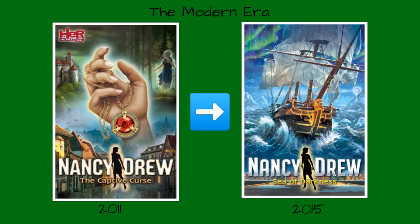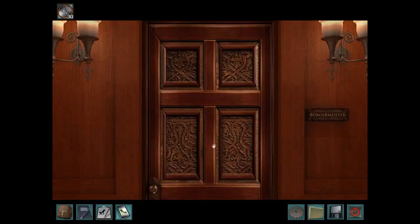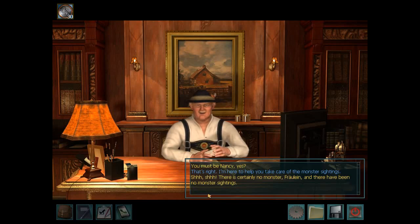Third, the Modern Era. This era spans from The Captive Curse, released in 2011, to Sea of Darkness, released in 2015. During this four-year period, Her Interactive released nine mysteries. This era is characterized primarily by beautifully designed and animated characters and locations, long mysteries, complex storylines, and relatively unconventional scripts.